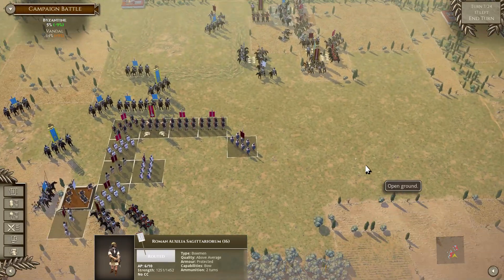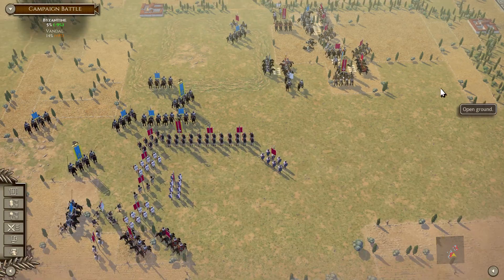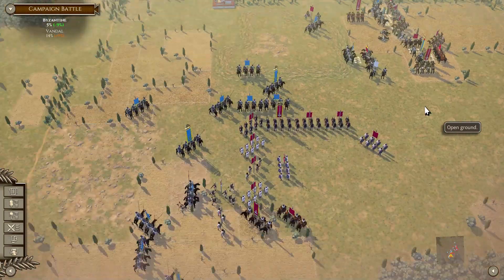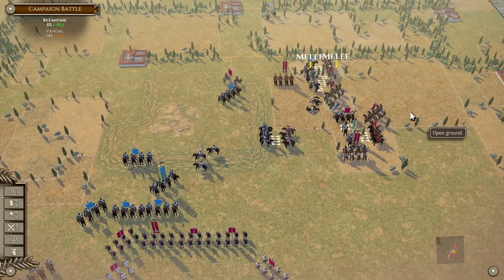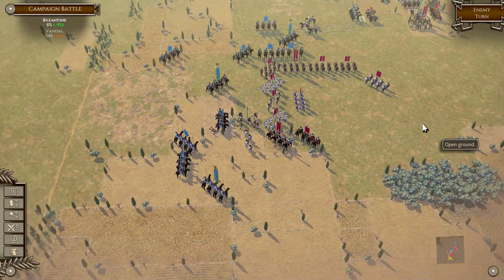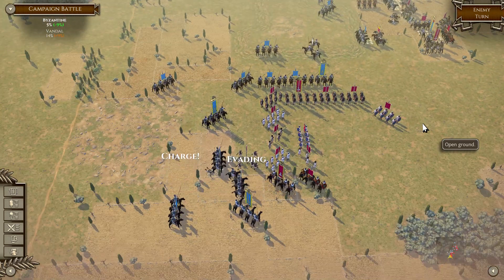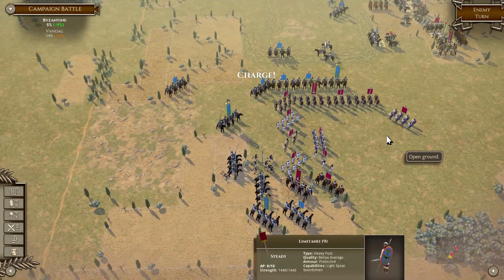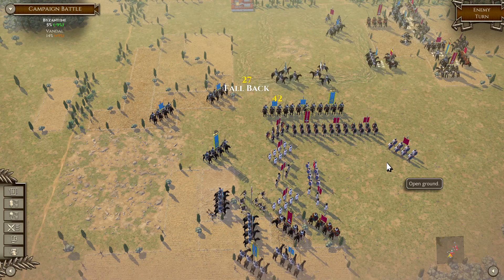So far so good. Let's do one more turn. Come in — good, my general did not pursue, that's really nice. They're coming in, they're coming in. The skirmishers evaded — great! My general's starting — they bounced, fantastic.